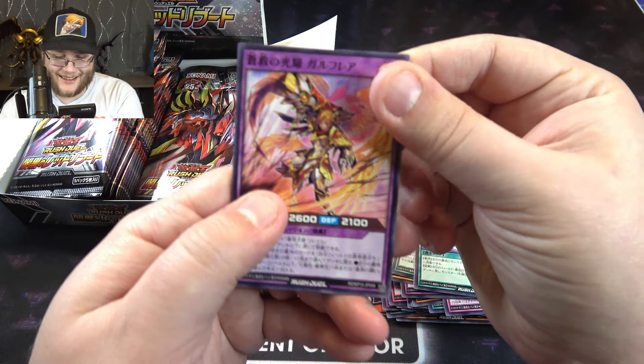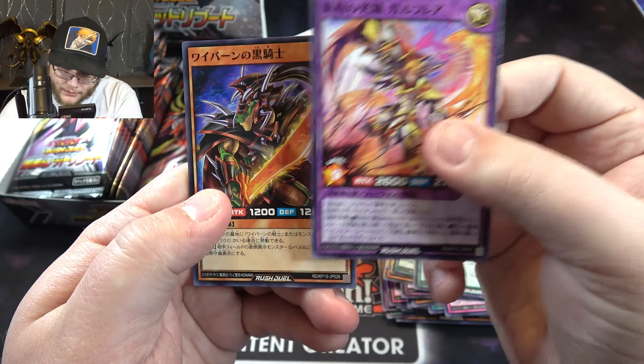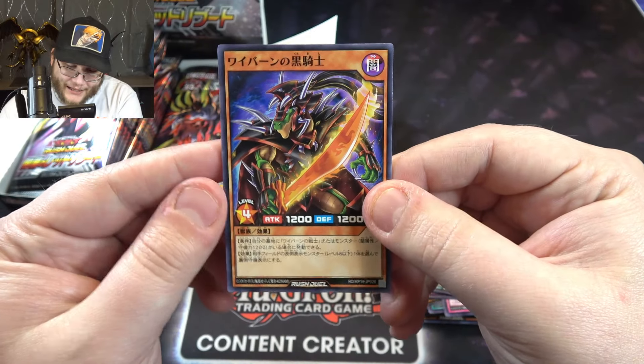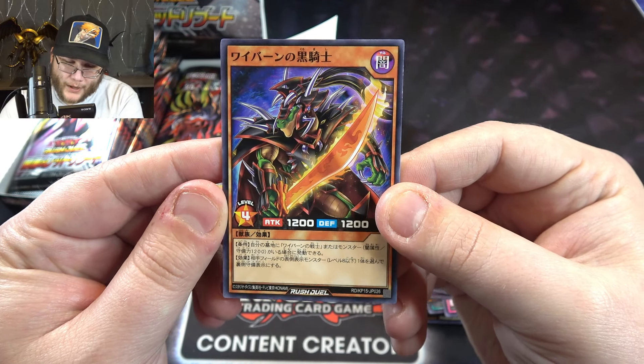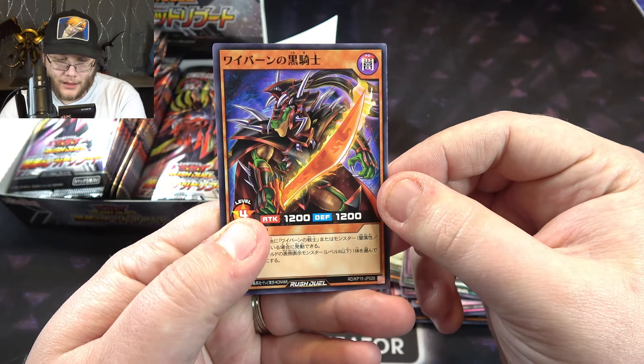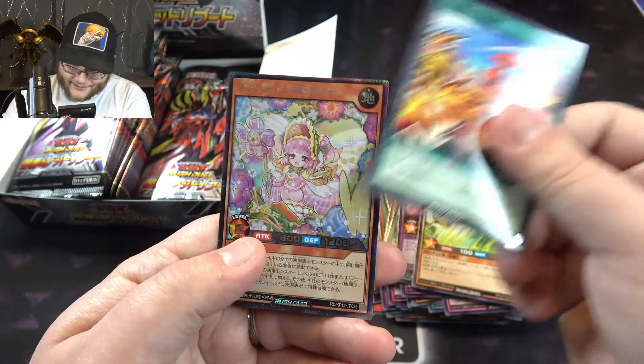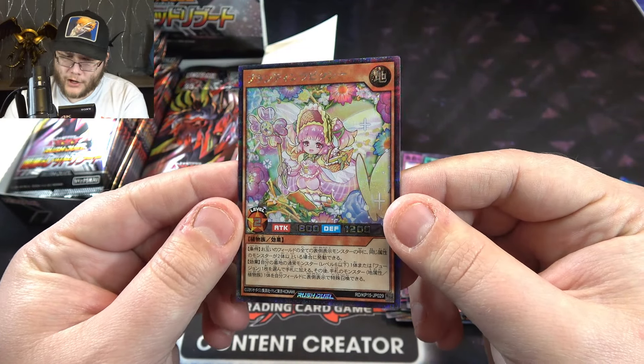Also, I really hope that's a truck behind me and not like my stomach. What in the world? I don't know if you guys can hear that on the microphone — it's like a big truck. Oh, this guy looks like an Infernoble Knight. Oh here you go — a new Alligator Sword. He's like an Alligator Sword Red-Eyes — Alligator's Black Knight is his full name. That's pretty cool. I like that.